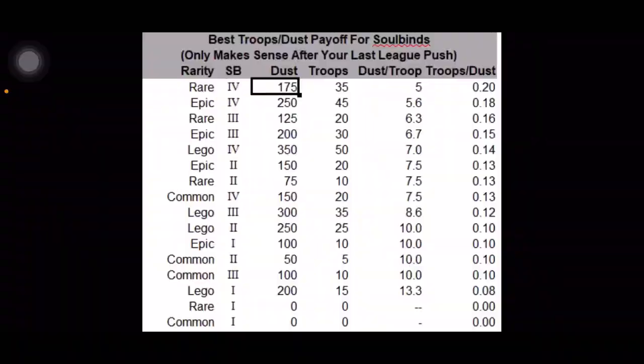I want to avoid doing as many soul buys as possible. So here is the table I would like to talk about. On the top line, for the rare hero, soul buy number 4 will cost you 175 sodas. Once you complete that soul buy, it will increase your might by 35.